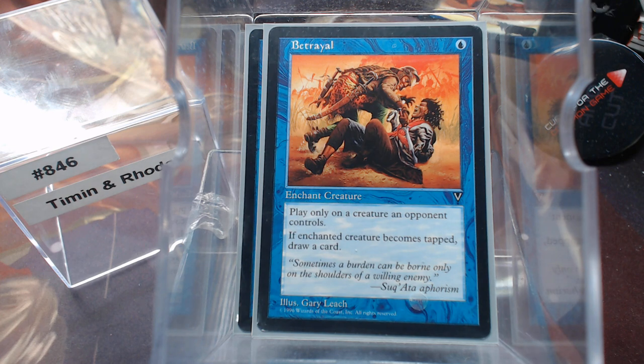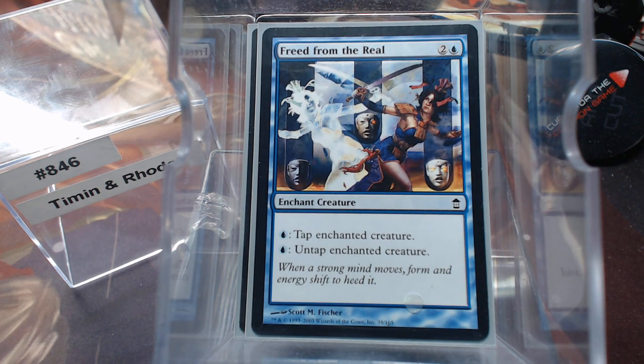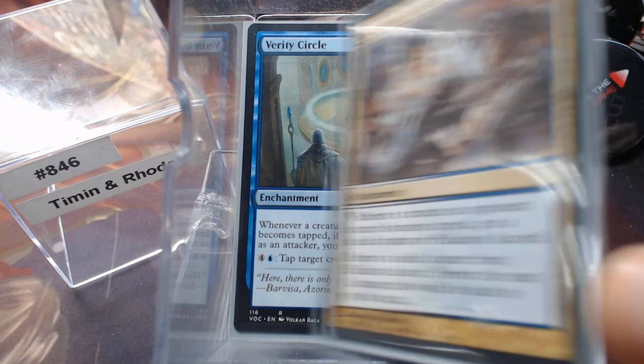Betrayal says when an enchanted creature becomes tapped, draw a card. Stinging Study becomes an enchantment attached to a creature, and when that enchanted creature becomes tapped, it deals two damage to their controller. We're running stuff like Freed from the Real so we can tap and untap the same creature over and over again. That might also work with the Archivist. Gideon's Avenger: when a creature an opponent controls becomes tapped, he gets bigger. Verity Circle: when a creature becomes tapped, you may draw a card.